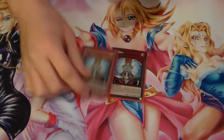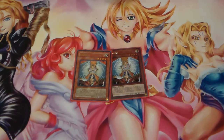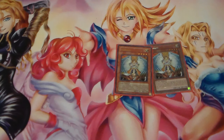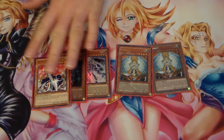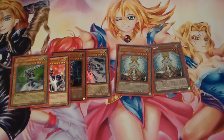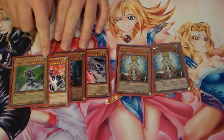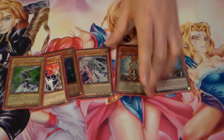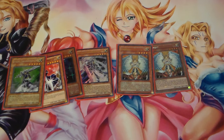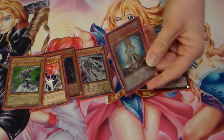Next, we run double Honest in the deck. The Silent Swordsman archetype as a whole — Silent Swordsman, Level 3, Level 5, Level 7 — they're all Light monsters. If this guy has a low attack and they try to run him over by battle, or you're trying to run over something they have, you call Honest. And people don't expect Honest in 2017.